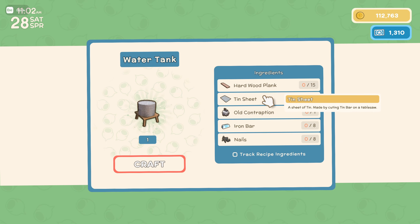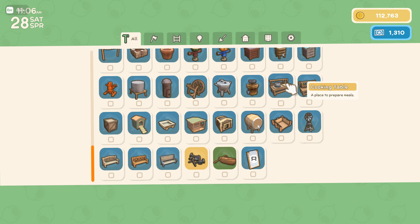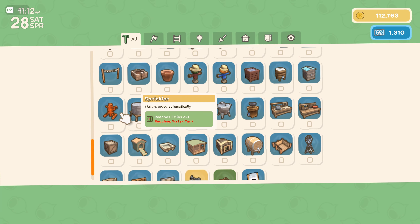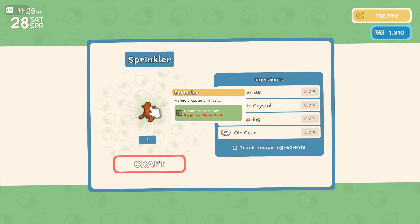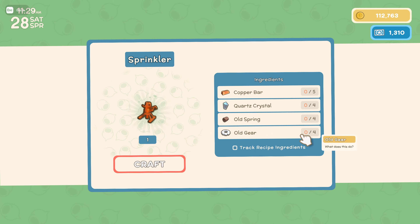Let's look at what's required to craft these things. For the water tank we need planks, tin sheets, old contraptions, iron bars, and nails. That doesn't seem too hard, though it is an awful lot of iron bars. The trouble is that sprinklers aren't going to work unless we've got water tanks nearby. Sprinklers work by watering one tile adjacent to them, so we might have to rethink how we do all of the crops.